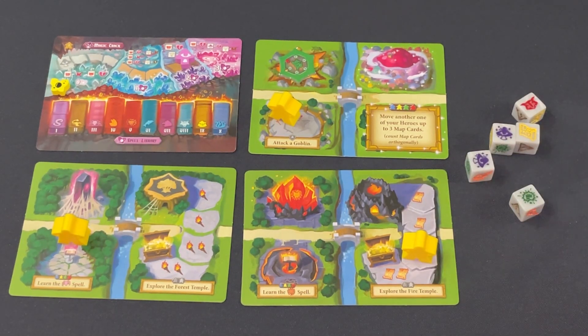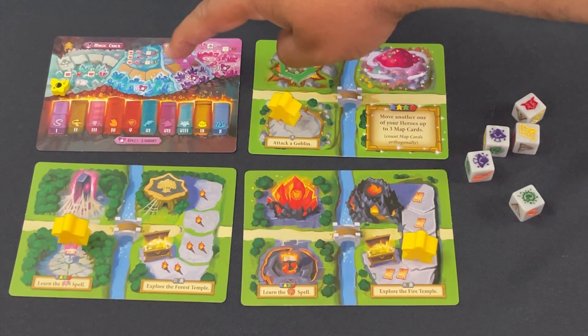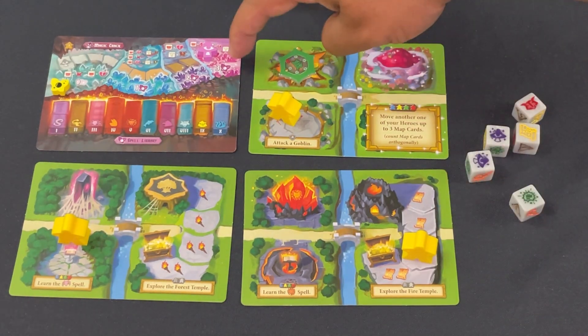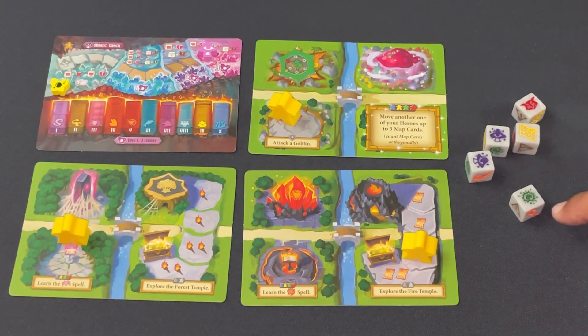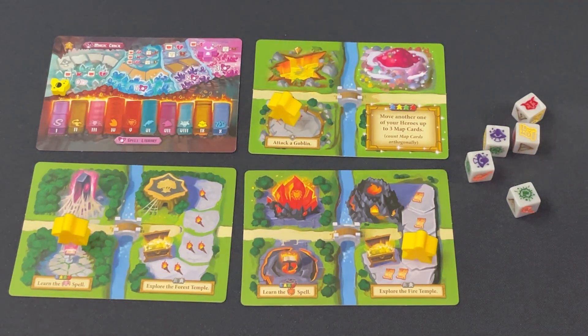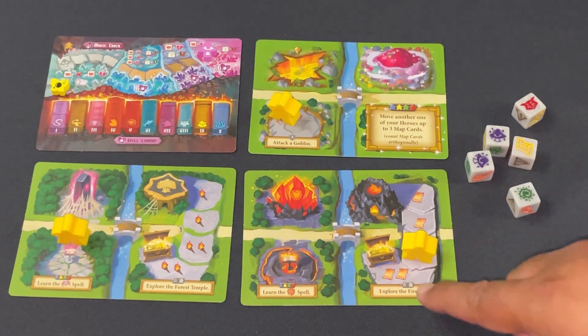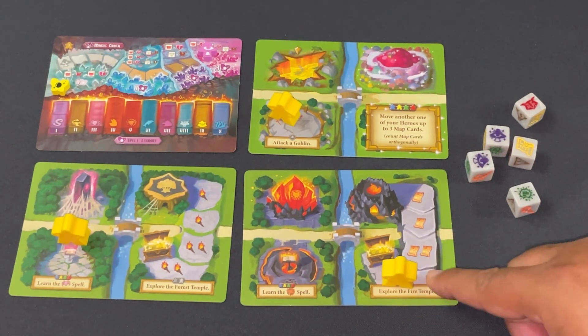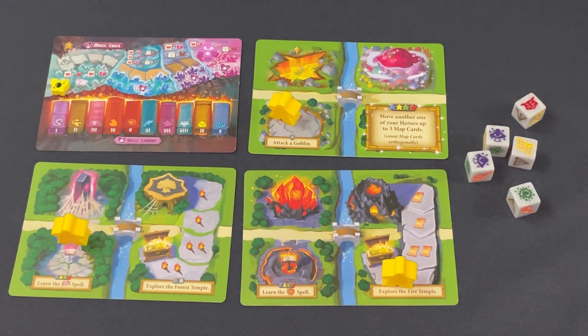I take damage and am down to two health, but I've finished the mushroom track and reached maximum magic. If I quit now I get three expertise and earn the Spider Spell. I also got the final fist and defeated the goblin! I got one scroll and spent my last two energy to complete the temple track, earning the mountain as well. I got everything I wanted — learned the spell, defeated the goblin, completed the track — but the cost was dear: two health and zero energy.